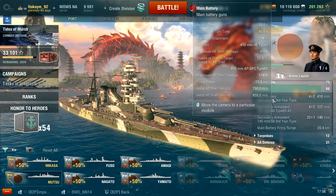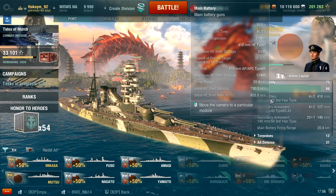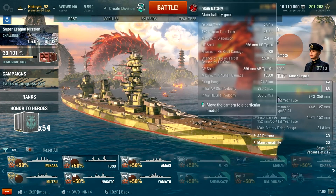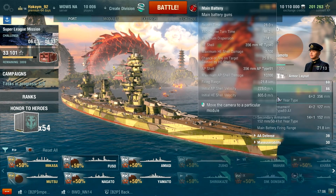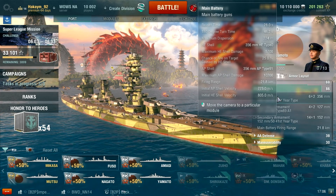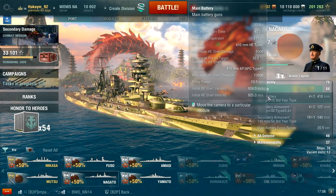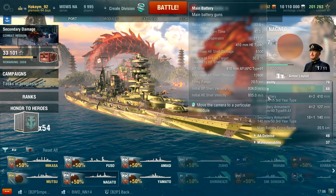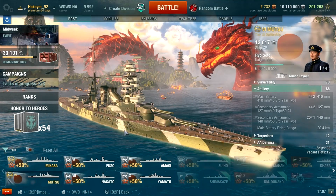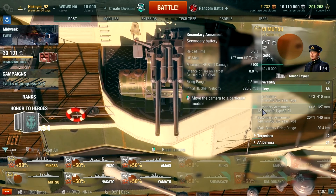Comparing the AP — the Mutsu uses 410mm AP/APC Type 88 versus the Fuso's Type 91, so it doesn't do as much AP damage, which is slightly unfortunate, but it does have a higher penetration value. The Nagato also uses Type 91. Interestingly, the Mutsu does about the same damage as a Nagato, which is pretty fantastic considering it's a tier 6. Secondary guns aren't particularly great.